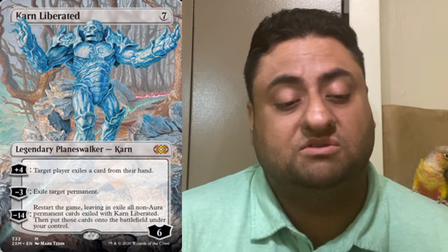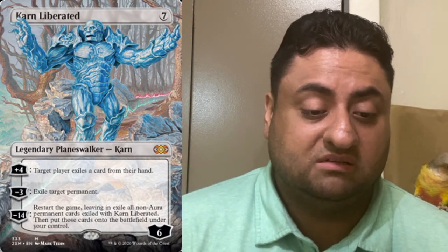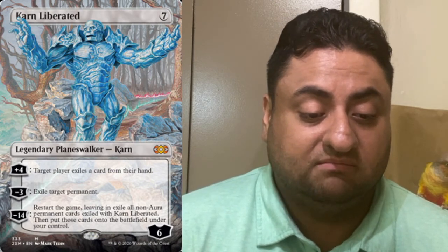Something very controversial — the new box topper art for Karn, which goes together with the Urza lands — the Urza's Tower, Mine, and Power Plant — all coming together in one combined piece of art. I think it's amazing. I wonder how much the artist got paid for that piece of art.